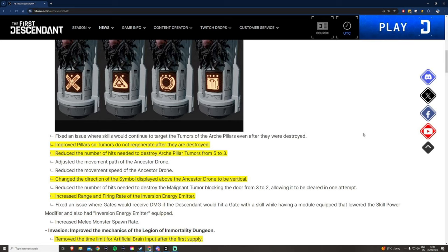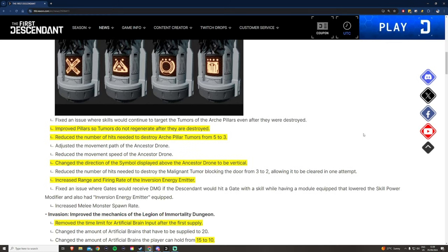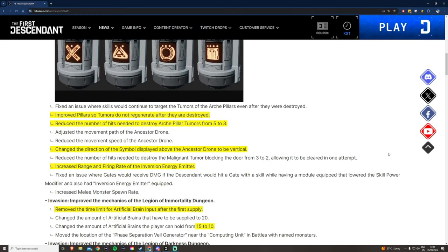They also changed the drones so they will display the symbols vertically now, which is a great improvement, and they increased the fire rate of the energy weapon you get from those drones. This is going to make for a way faster clear and progression to the next stage. Overall these changes are going to make these dungeons way easier, so I'm excited to check them out once they hit rotation.